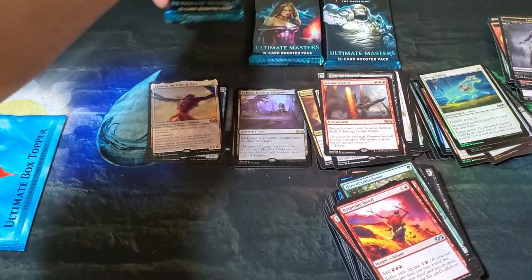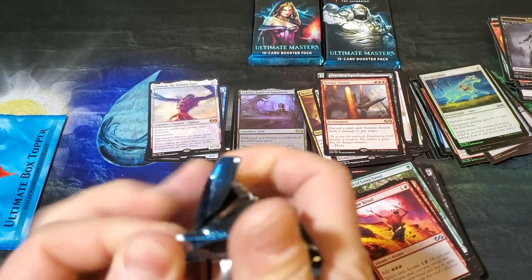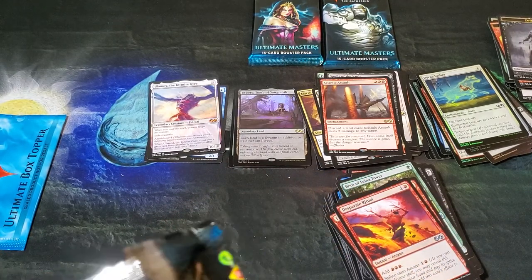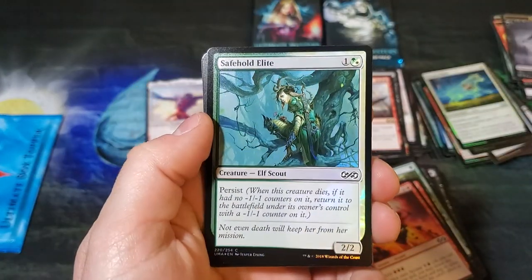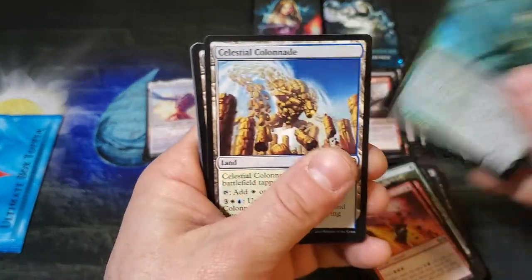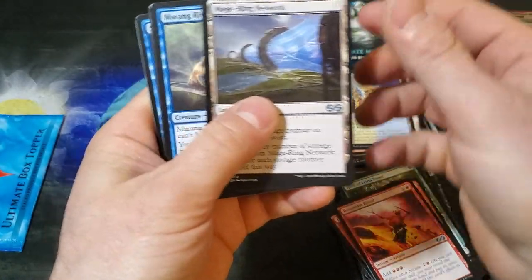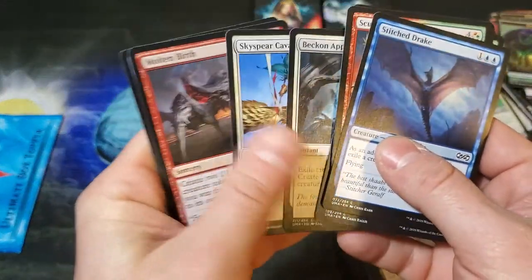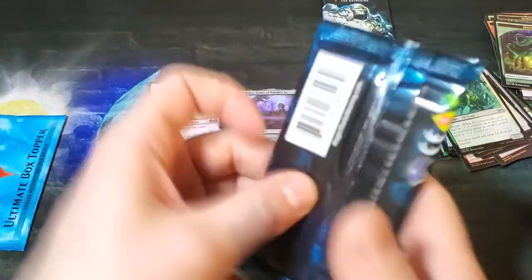We are down to three packs and our two mythics are Snapcaster Mage and Ulamog — very nice mythics there, very nice. Can't complain about those two. Ooze, Safe Hold Elite. Let's see what we got — Celestial Colonnade, very nice land. Majoring, Prowler, Travel Preparations. We're down to two packs — chances are getting slim for those mythics.